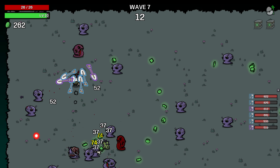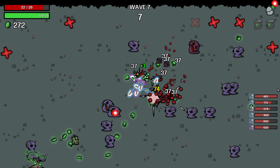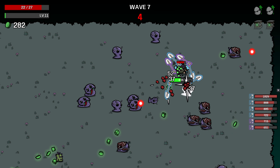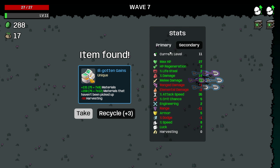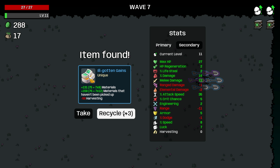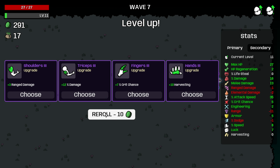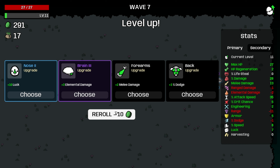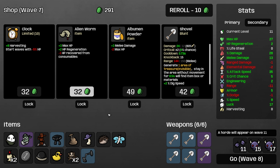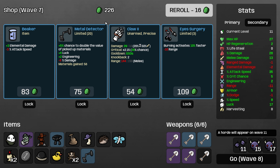I wonder how the loot you find scales from the treasure — if it's based on the wave, your stats, or your level. Apparently I can't find that treasure again. Whatever, we got 288. I don't want that much negative harvesting. I will take 40% XP gain and 12% damage. I guess we take luck too. There's another shovel.